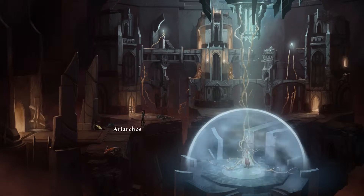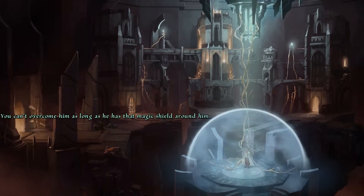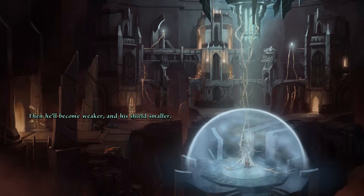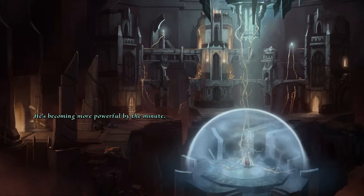Something useful — an item that I really needed. Then he'll become weaker and his shield smaller. Take this key for the left floating tower, but hurry. He's becoming more powerful by the minute.